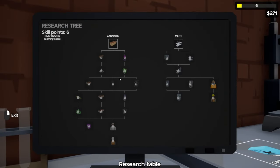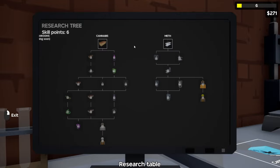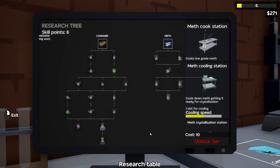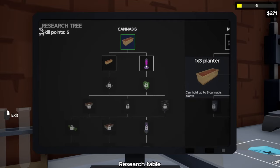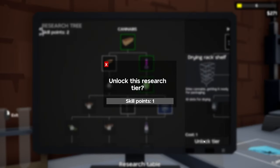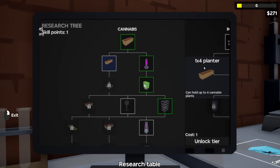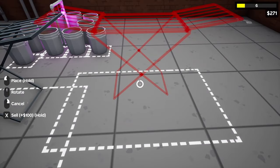Now we've leveled up six times, so we should have six skill points. From the research table, we can see the different skill trees. We can unlock drugs like LSD, mushrooms, cocaine, and ecstasy, but right now we only have cannabis and meth. Meth costs 10 skill points to unlock and I only have six, so we're not doing that yet. Instead, we're going to buy the planter, then I'd recommend buying the grow light level two, use two points to unlock Silver Haze at $20 per gram for $2,000 per package, and unlock the larger drying rack that holds 10 instead of just six. We can also buy the one-by-four planter just to be safe.